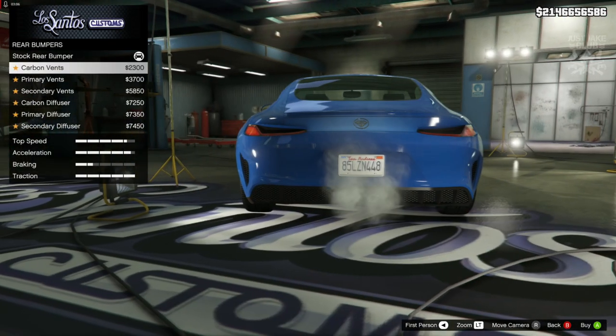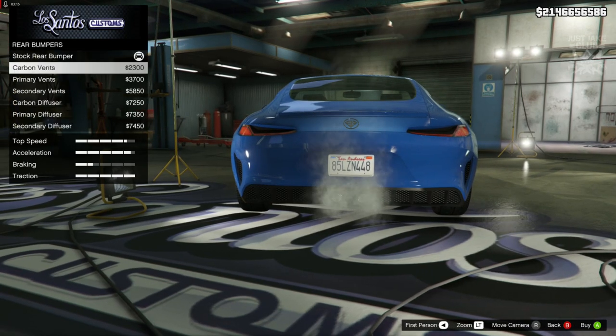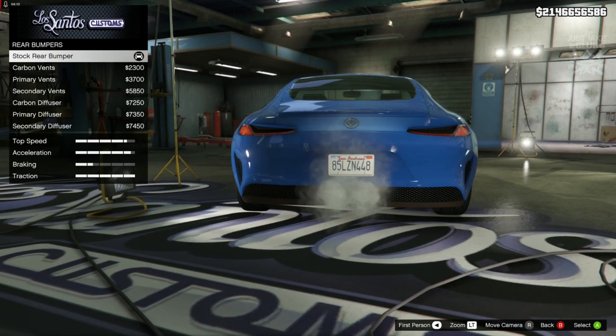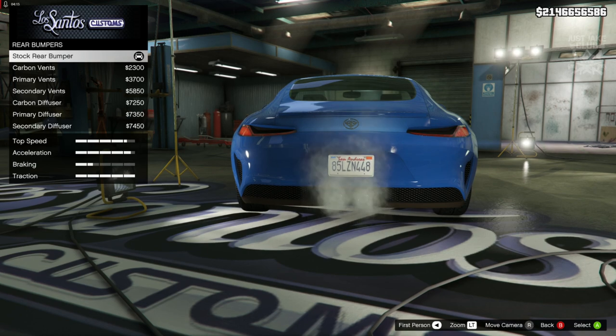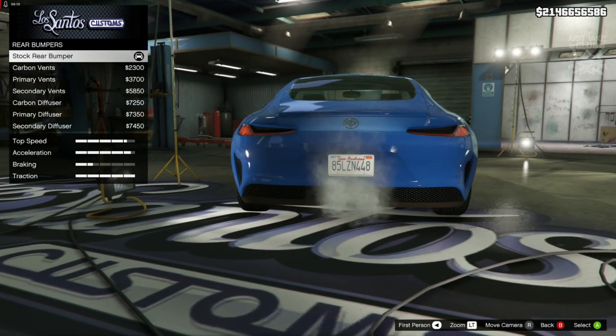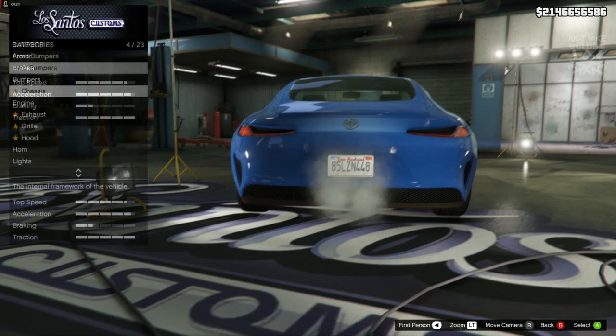For the rear bumper, I doubt we're going to need anything because not much changes anyway and the stock version is probably the closest to what we need. The AMG GT from real life has exhaust pipes to the left and right of the bumper - they're not central like they are on this Schlagen, but they still look good enough. The stock rear bumper is the best option so we're going to stay stock.